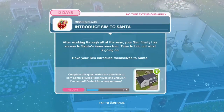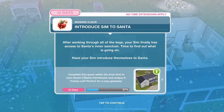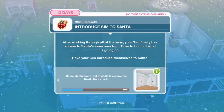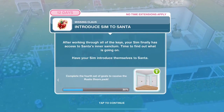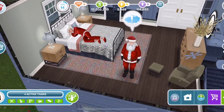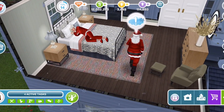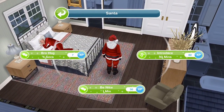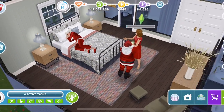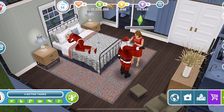Now introduce Sim to Santa. After working through all of the keys, your Sim finally has access to Santa's inner sanctum — time to find out what is going on. Have your Sim introduce themselves to Santa. Santa is here upstairs — Mrs Claus is asleep there and there is Santa. Click on him and introduce ourselves for 30 minutes. We're getting a sneak preview of this house and some of the amazing furniture within it.